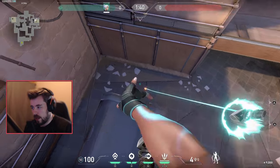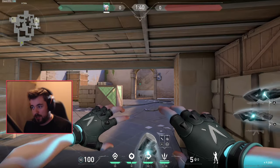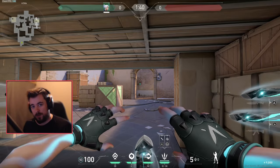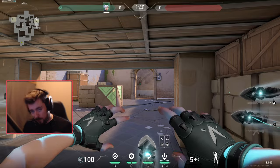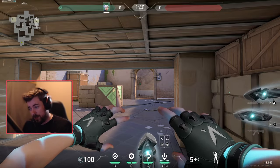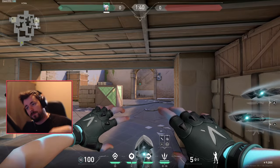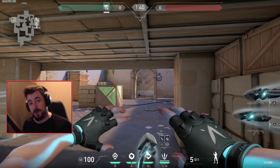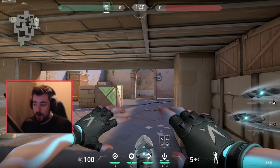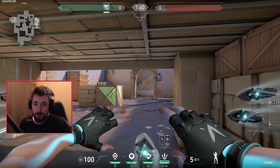To recap on offense: create space, communicate with your team what you're doing, don't repeat the same moves every round to avoid being predictable, and adjust. Sometimes you don't want to go straight onto site - sometimes you want to control mid area, be flexible, maybe go for a pick, regroup with your teammate, and then hit a site together. This game is all about planting the bomb or killing the opposing team before they kill you.